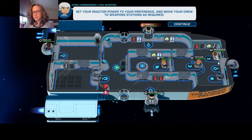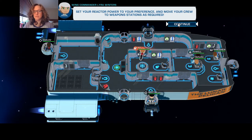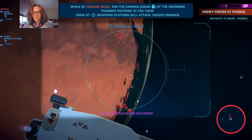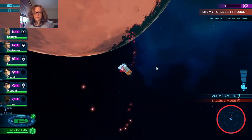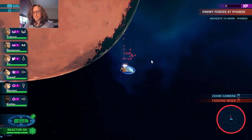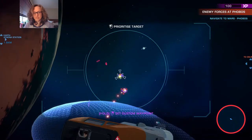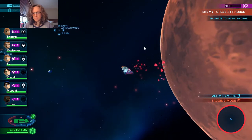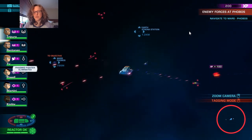Enemies incoming - full ship and crew controls have been returned to you. Let's move the security officer to the weapon station, set reactor power to preference and move crew to weapon stations as required. We'll priority tag something. I did change the setting to Panic Stations - I don't know if that affects this tutorial mission though. So far it doesn't seem to, but I'm not sure - does it make enemies tougher or does it add more enemies? I didn't really research it.